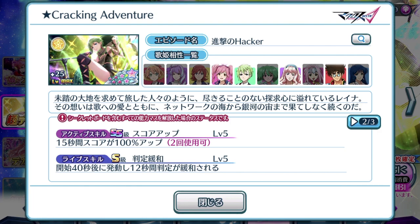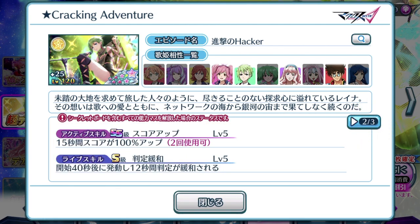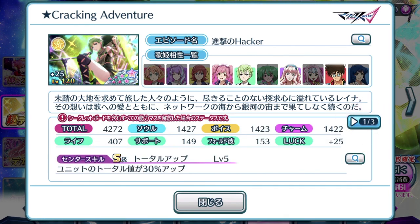There are a buttload of Star Element plates out there, but they're always not that powerful. Alright, so life skill — at the 40 second mark, for 12 seconds, you will have an easier time tapping notes. A very useful life skill as well. It helps with practicing songs that are very difficult within your own play standards. I think it's a pretty okay episode plate, very mediocre in terms of what 7 Star plates actually attain as stats and skills.